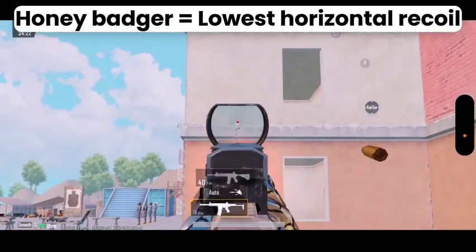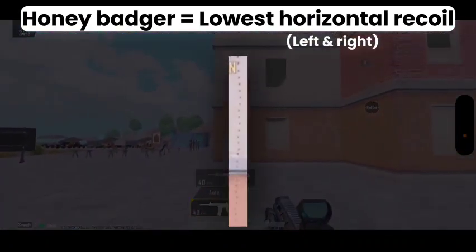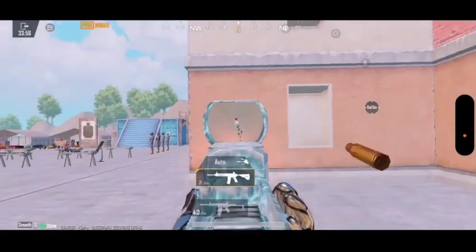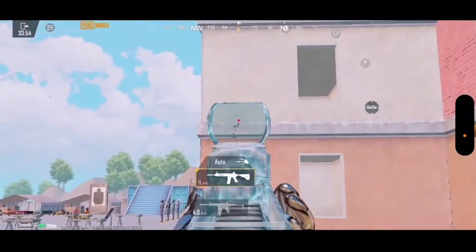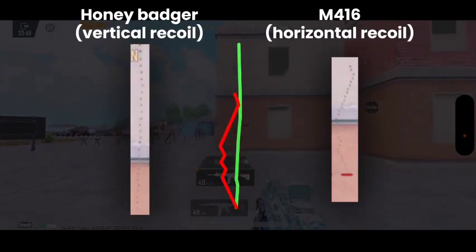Honey Badger also has the lowest horizontal recoil among all weapons in PUBG Mobile. Why does it matter? Because horizontal recoil is often what gives players a hard time to control, while vertical recoil can be managed easily by adjusting sensitivity.